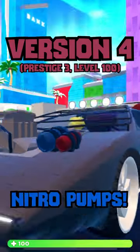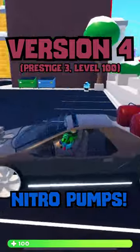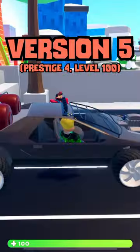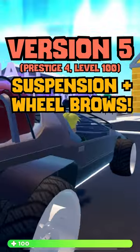The level 4 Edgerunner adds some nitro pumps on the front and back of the vehicle and it's unlocked at Prestige 3 level 100. The Prestige 4 level 100 Edgerunner is level 5 — it raises the suspension and adds wheelbrows to the rear tires.